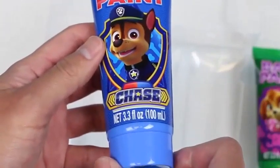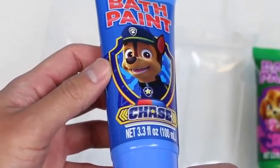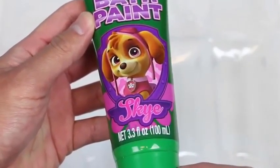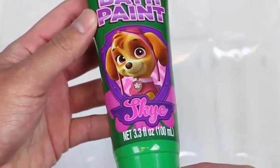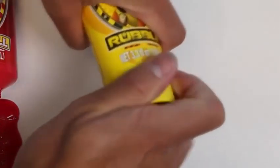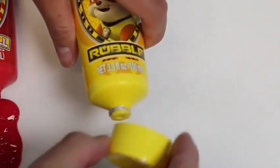That's actually pretty useful — we could attach this to the tub wall and hold our paint brush. Let's check out our bath paint colors. Marshall will be our red bath paint, which makes sense because he's the fire pup. For the yellow bath paint it's Rubble — since he's the construction dog, it's pretty fitting. For the blue bath paint we have Chase — this also works since he's the police pup. For the green bath paint we have Skye — this one's a little off because Skye's main color is pink, but no worries.